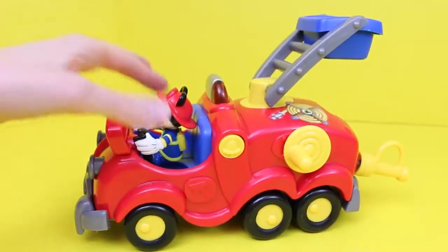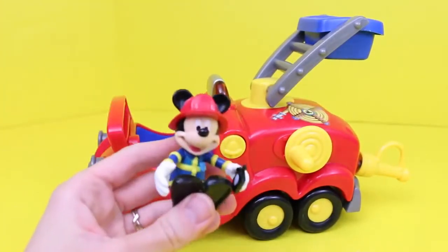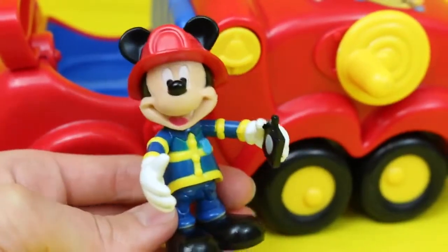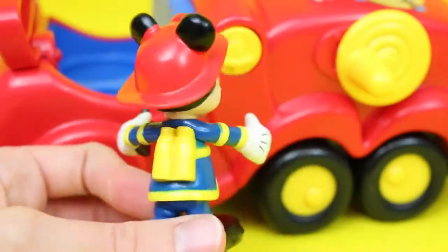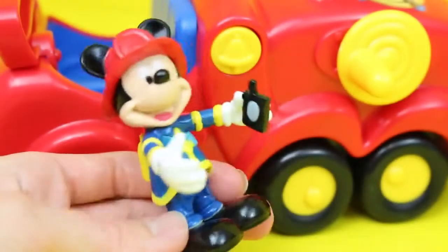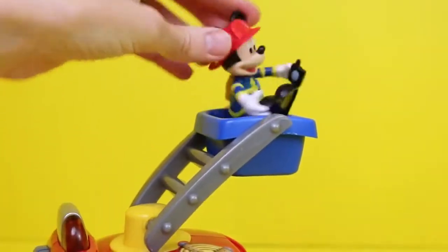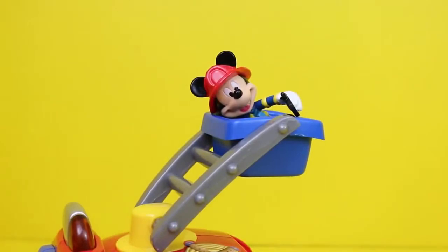The last fire truck Peppa Pig can choose is the Mickey Mouse Clubhouse fire truck. The fireman Mickey that comes with this set is adorable — he has his own walkie talkie, fireman's hat, and suit. Plus he can bend his legs to sit down. The ladder has a bucket where Mickey can sit to fight fires way up in the air, and he can even rescue a kitten caught in a tree.